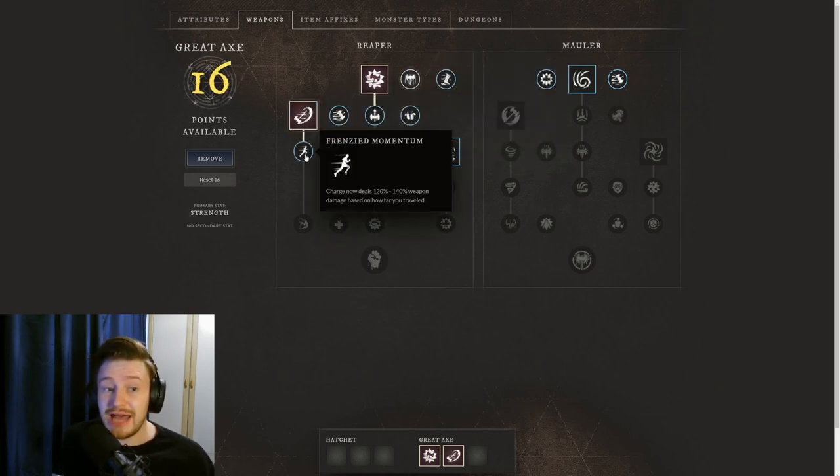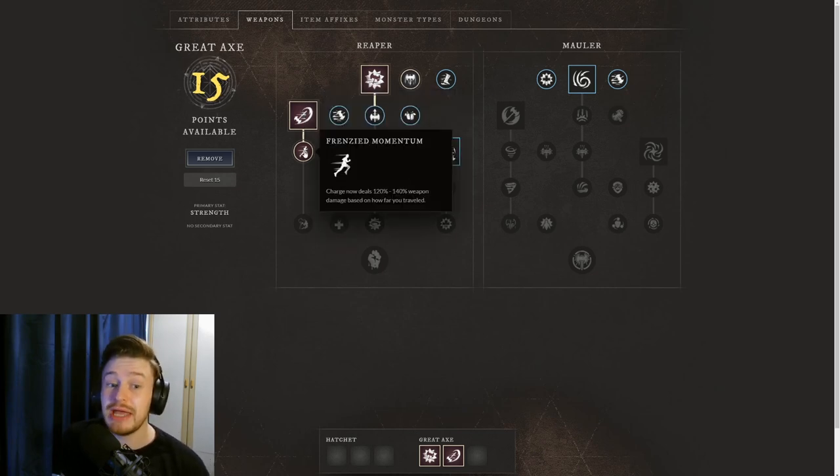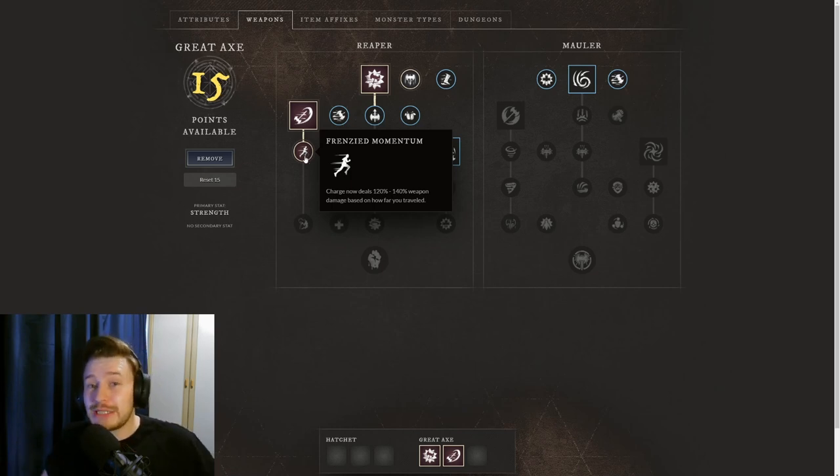I then went with Charge and the two upgrades to Charge. Charge is where you run forward with your Axe and deal 120% weapon damage when you reach the target or press left mouse button. It now deals 120 to 140% based on how far you've traveled, so if you've traveled further to the maximum distance you do a little bit of extra damage.